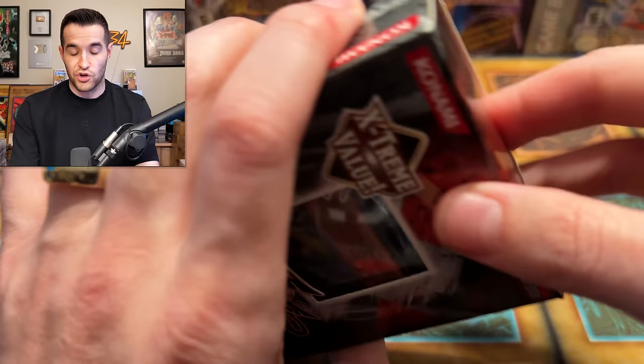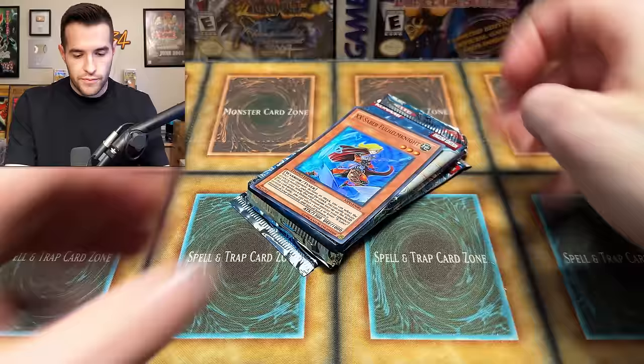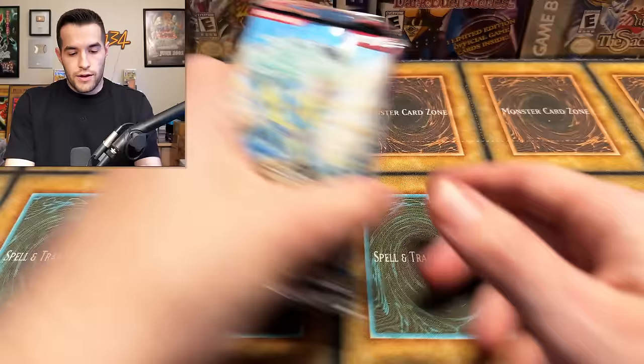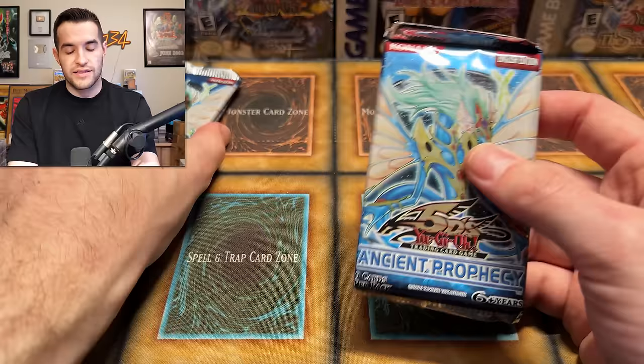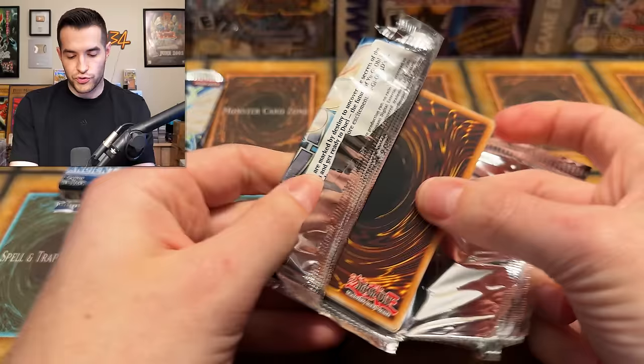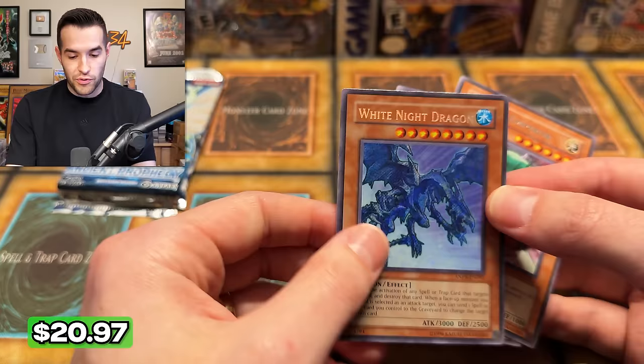Shout out to Lars for the support and amazing content. Let's see if we can get him something crazy here. We have the X Saber Fulham Knight super promo — really cool. We're going to do Ancient Prophecy first. Let's see if we can get that Ghost Rare — Ancient Fairy Dragon. Three from the back: Kwakimiru Boulder, Slip of Fortune, Dark Sea Float, Water Hazard, Ancient Leaf, Armored Axon Kicker, and a secret rare — White Knight Dragon.